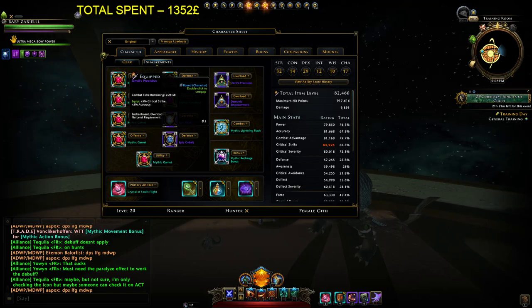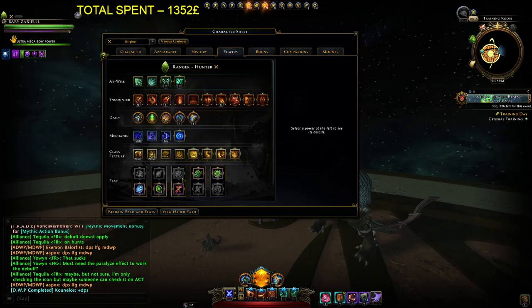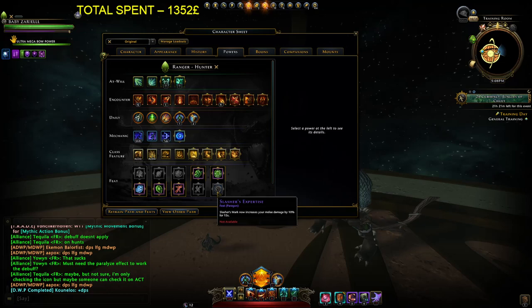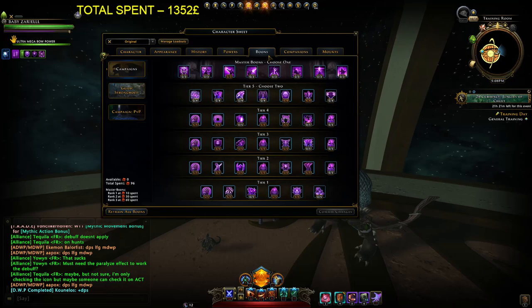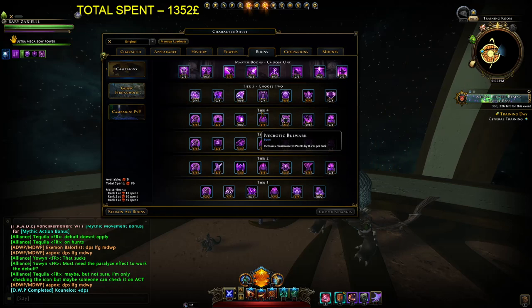Attributes are Strength and Dexterity. Keep in mind you need Devil Precision for critical cycle accuracy — it's a very nice one, a little bit expensive but worth it. For powers, some people play with Slashed Mark but I really don't like it because I like to spam Disruptive Shot. You can choose Slashed Mark to get 10% more damage for 15 seconds, but I don't like recharging my action points that way.